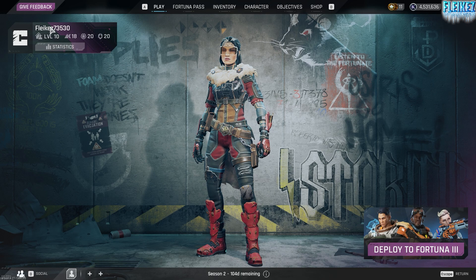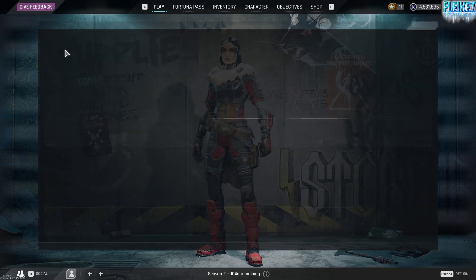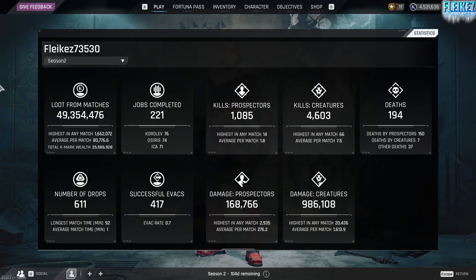I've got almost all level 20 on the traders — 18, 20, 20. I just can't really be bothered running to Coralove to sell stuff. This is what my stats are looking at right now in season 2.